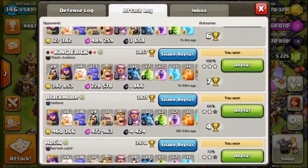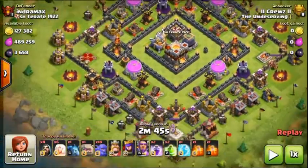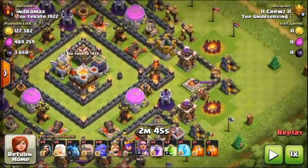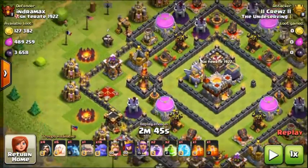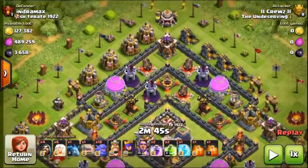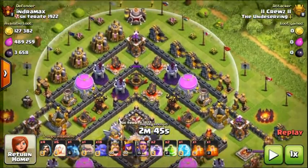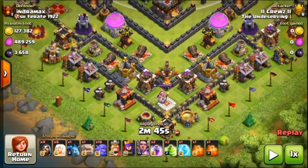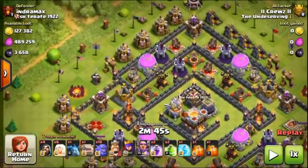I'll show you my 100% on defense too. Here we have Indra Max — it's actually a pretty good Town Hall 11, really close to maxing out. Obviously it has an Archer Tower working, but Eagle Artillery, Inferno — it's all maxed out. He's got his X-Bow set to lower, so that will interrupt the Queen Walk automatically. That Archer Tower is the only thing holding him back from being maxed, besides walls. His Queen's building, which is a big plus.